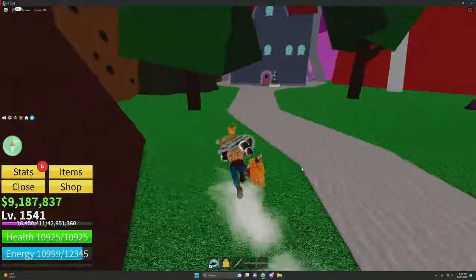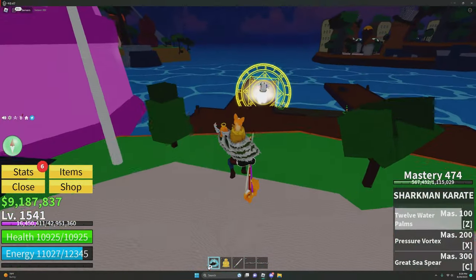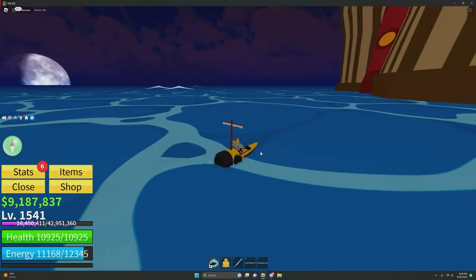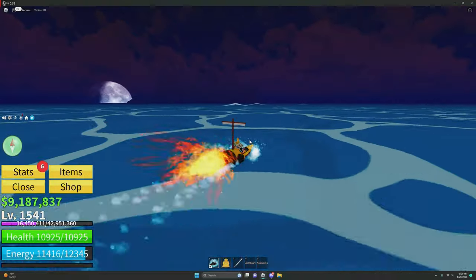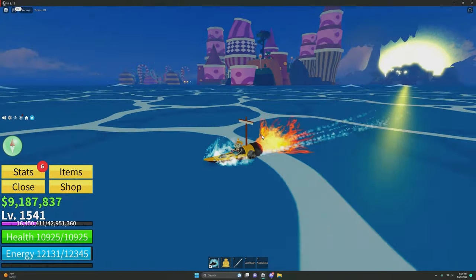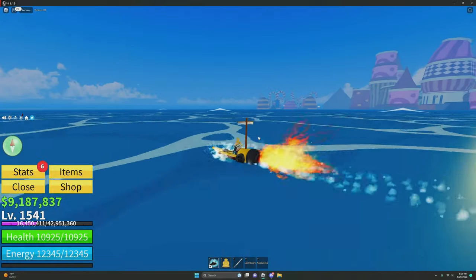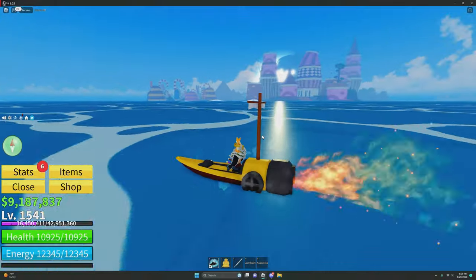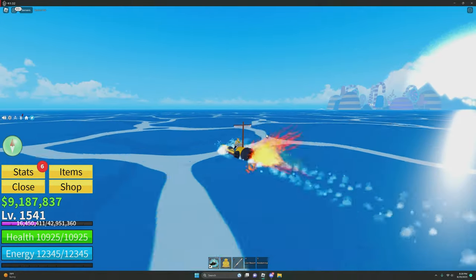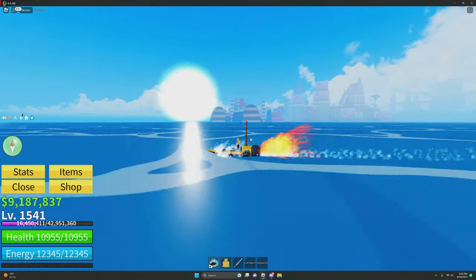Once you're done fighting him, you will need multiple people. Once you have the Mirror Fractal, take your boat during the nighttime and go on the outer islands. Start circling around the islands until the Mirage Island spawns. Once you find the Mirage Island, go to find the highest point on it. You'll need to stare at the moon and use your V3 ability, and then it'll say that your Mirror Fractal has resonated with the moon.